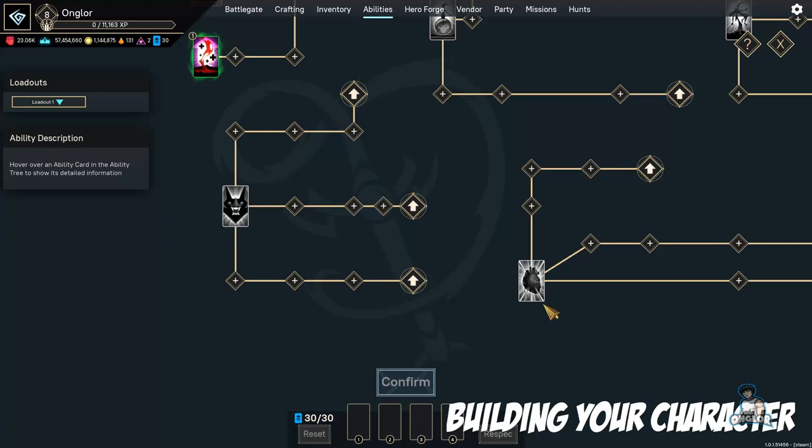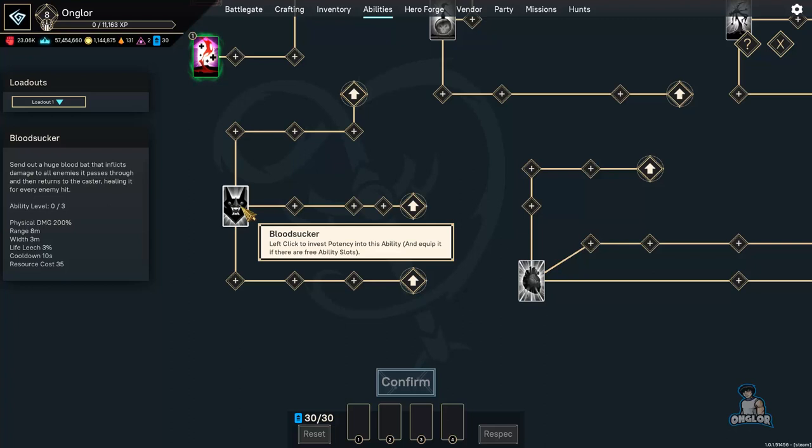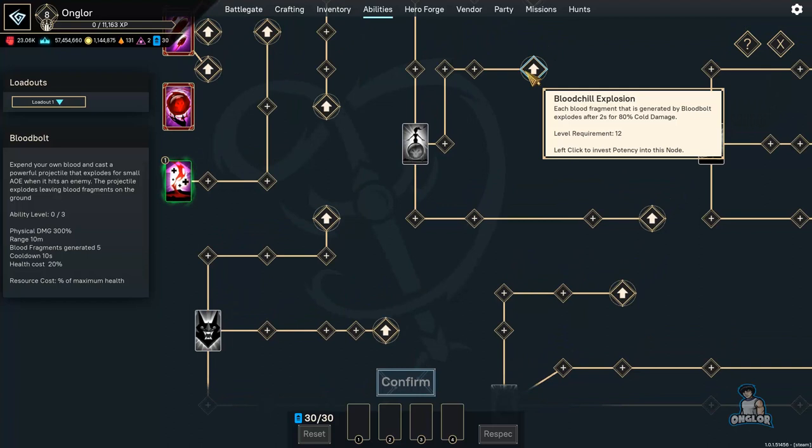Now we're going to look at abilities for a character and actually creating a build. One of my main characters is Anya. We're going to take a look at her abilities, and it's important to note the type of damage each ability does. For example, Blood Sucker does 200 percent physical damage, Blood Bolt does physical damage, and so on.